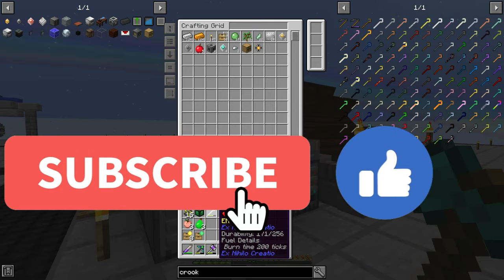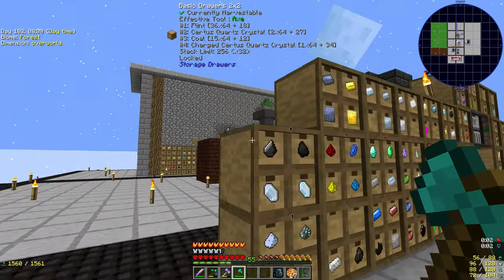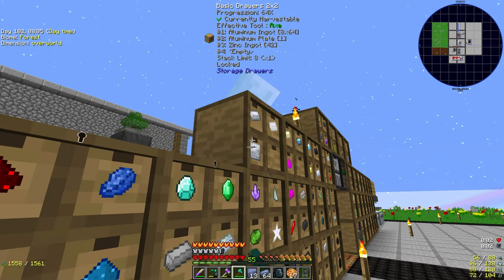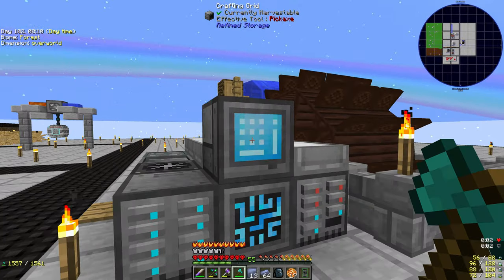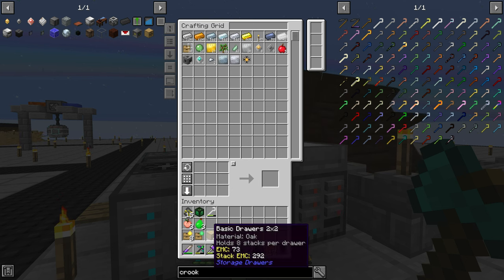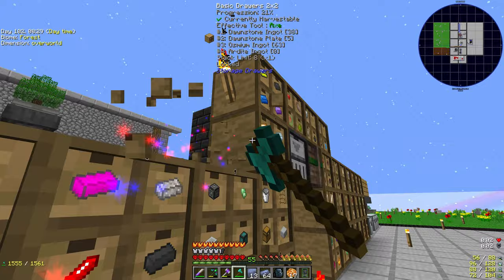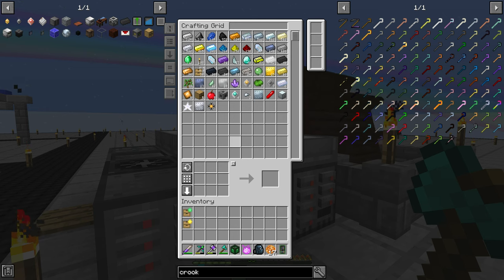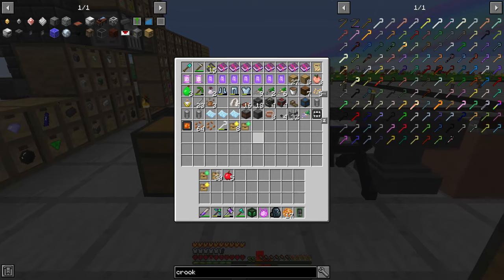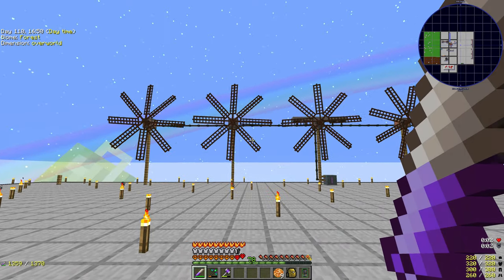The next bit's very therapeutic — all you need to do now is break the boxes and all the goodies come out. We chuck them into the machine and hope it doesn't fill up too fast. You can see the drives on the right-hand side — five down already, six down, so 6,000 items stored already. Apart from the wood, the rest shouldn't have that much — and yeah, it's pretty much full. We've got a lot of it.